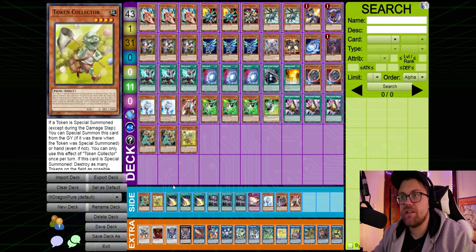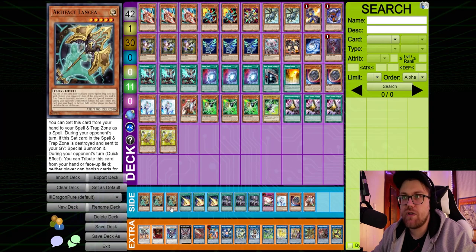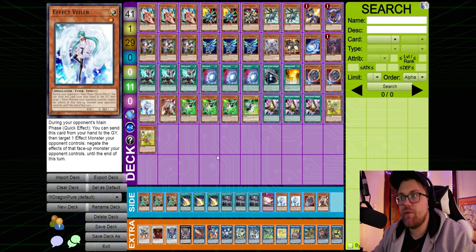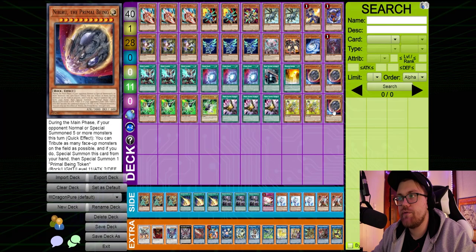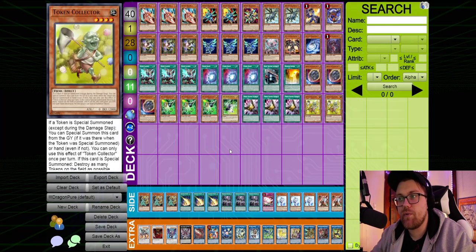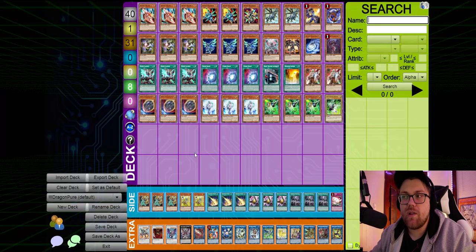For example, if you're playing against a Synchro Tenyi deck going first and you've taken out one of each hand trap for Triple Tactical Talents, you could put in two copies of Lancia and a Token Collector going first, or two copies of Token Collector and one Lancia, or just two Token Collectors. Maybe you want to take out all three Veilers and both Ghost Ogres and just keep all your Nibirus. This really comes down to what you've seen out of your opponent's deck and which defensive cards you think are better going first.